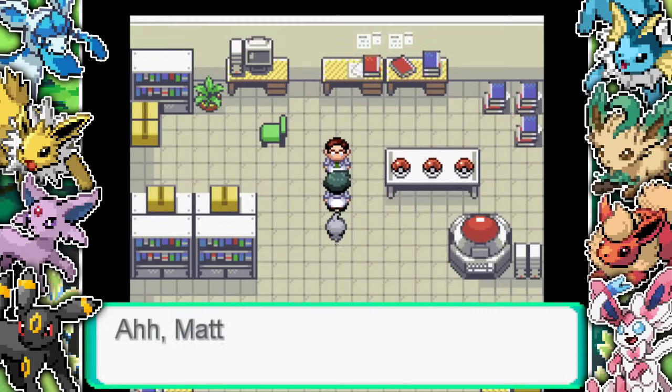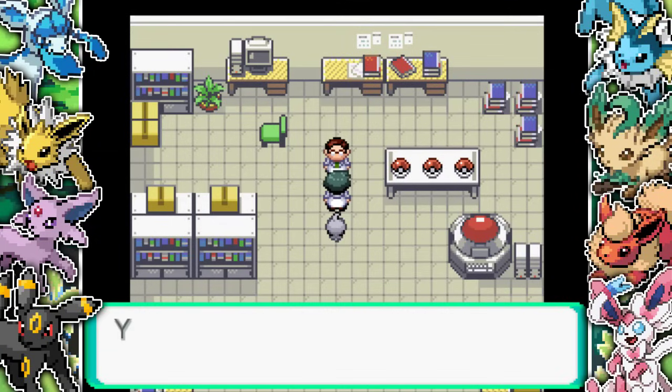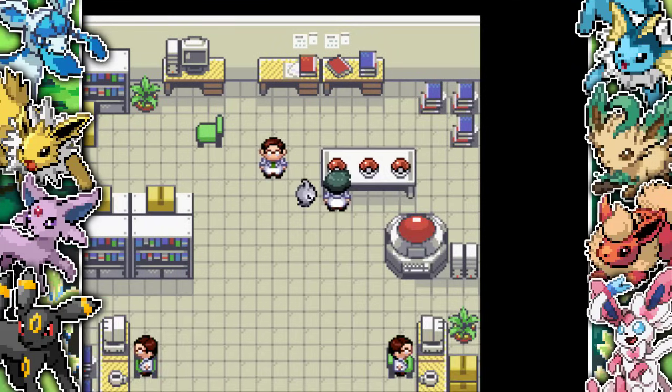I then make my way to the professor's laboratory and there are three Pokeballs on the table. He basically says Bart told him I was coming, and then he gives me Hail, Sunny Day, Rain Dance, and Sandstorm - basically all the different weather conditions for Castform.